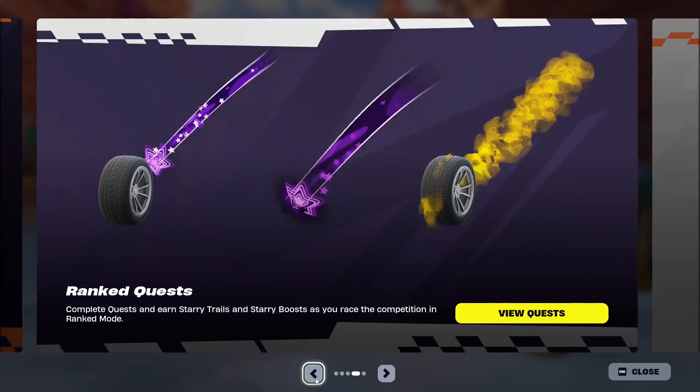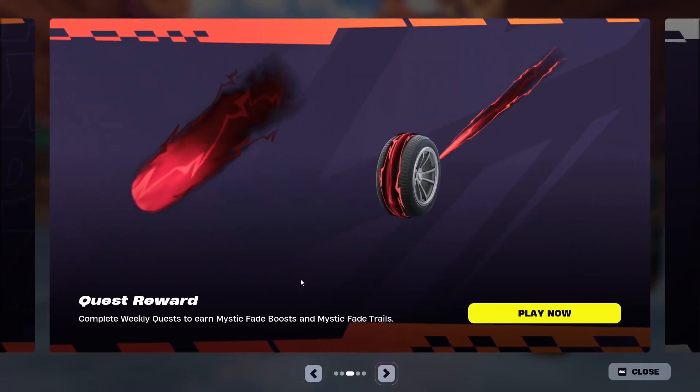Let me just show you the rewards right here. We get ourselves the Weekly Mystic Fade Boost, which is this right here, and the Mystic Fade Trails. This is just one of the color schemes and the effect is basically just lightning and smoke, which looks awesome — it's a very good set.